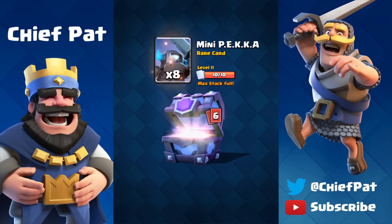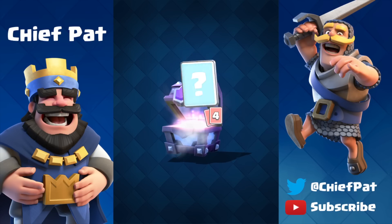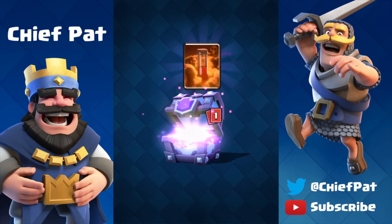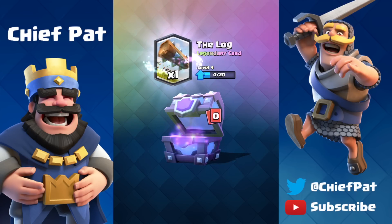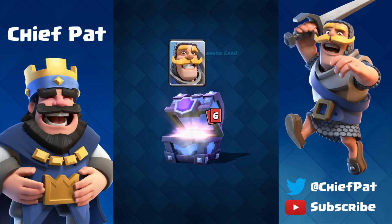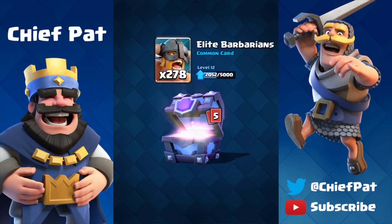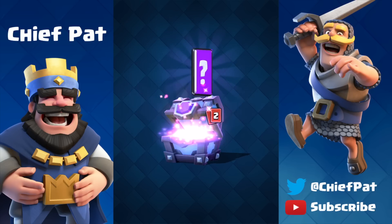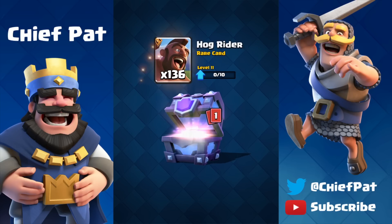Going to super magical chest number two — of course we're going to get tons of gold and tons of cards we don't really need, some of them for donations, as we get 523 Elite Barbarians right there. A Legendary card which is going to be the Log. I don't really mind as long as we get like one productive card inside of every chest, whether it's the Tornado, whether it's the Clone Spell, some sort of Legendary, even the Elite Barbarians — one out of every chest would be nice.